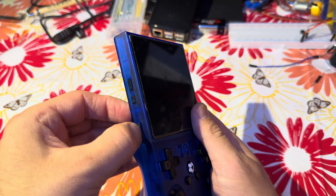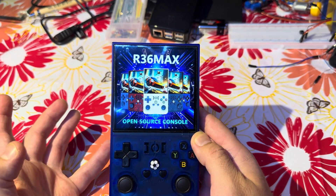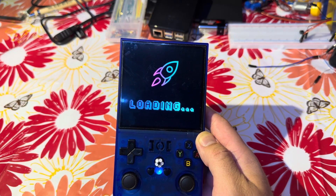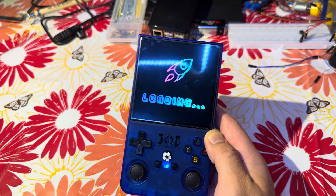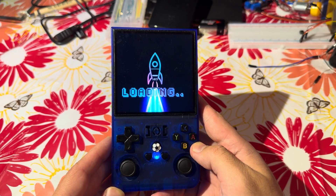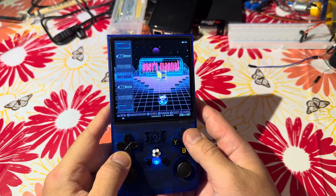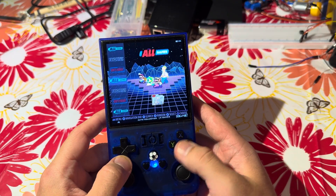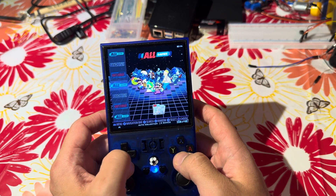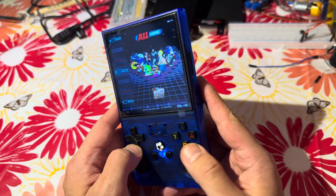I flashed my new SD card with ARC OS. Let's try to run the device. Is this EmuELEC again? That's really odd — this is still EmuELEC although I flashed ARC OS, just like in the instructions I gave you. Still I don't see the games — I see nothing. That's very odd in my opinion.